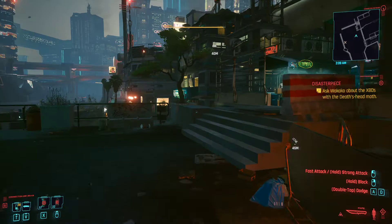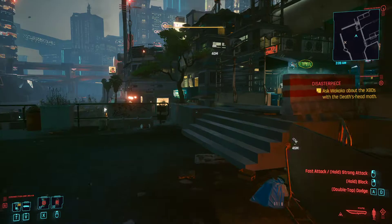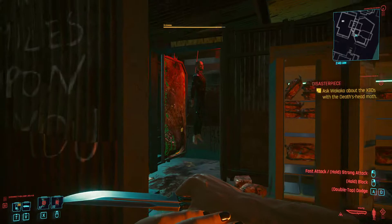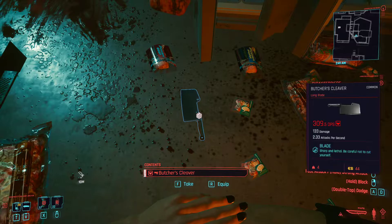What you're going to want to do is run up these stairs here, go through the square, up some more stairs, and over this bridge right over here. And you're going to see a very gruesome scene — looks like some bad stuff was happening over here.